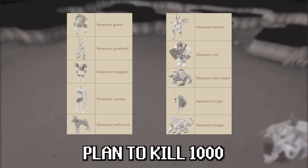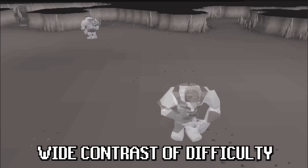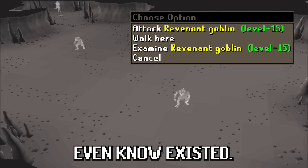To do this, I will plan to kill 1,000 of every type of revenant but the level 7 imp. With 10 different revenants, this totals to 10,000, with a wide contrast of difficulty between the revs. The hardest will be the dragon in the most active spot in the game, and the easiest will be the goblin, which most of you probably didn't even know existed.